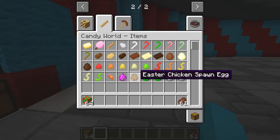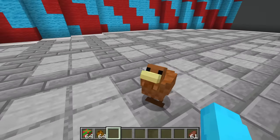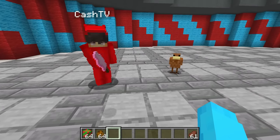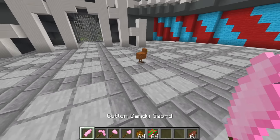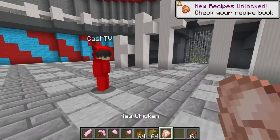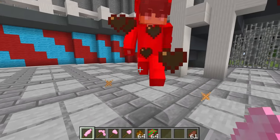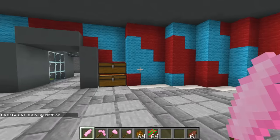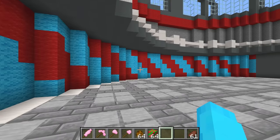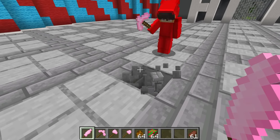There's a mob we didn't discover, Cash — it's called the Easter Chicken. And we even forgot to craft some cotton candy tools. Look at these. I'm going to use the cotton candy sword on the chicken. And he just drops a normal chicken, that's so mean. How strong is this sword, Cash? It has nine attack damage. That's so strong. I think the tools are the same too — I think these might be as good as diamond, Cash. I think they're even better, which is kind of silly because these things are literally made out of cotton candy and they're super soft.